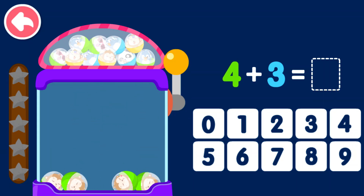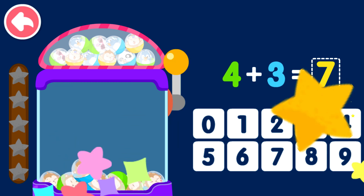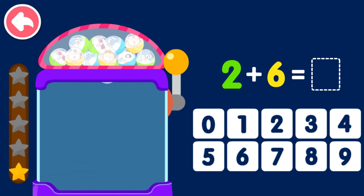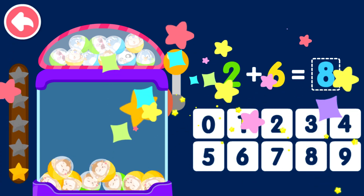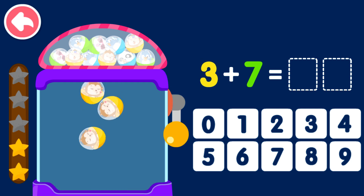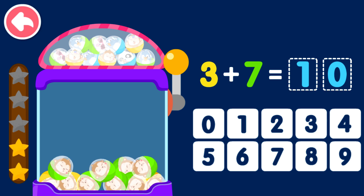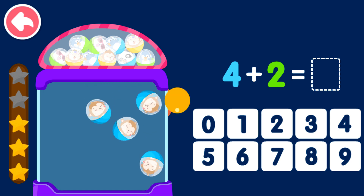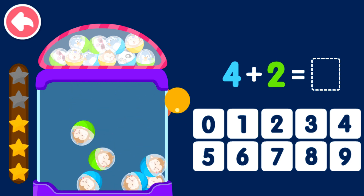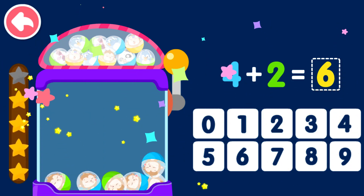Four plus three equals seven. Two plus six equals eight. Three plus seven equals ten. Four plus two equals six.